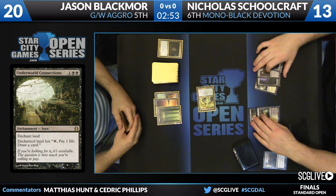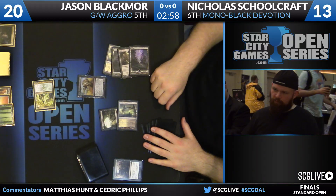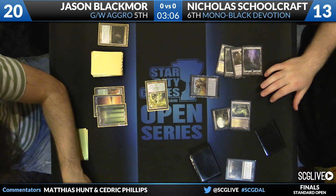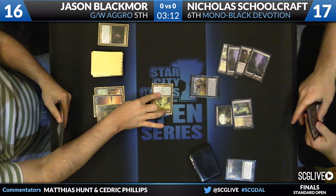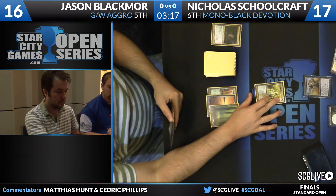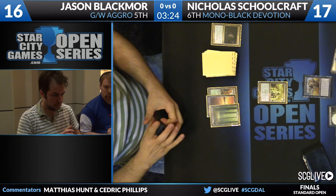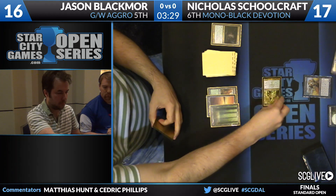This is five mana in — looks like a Grey Merchant probably for four, and it will be for four. Schoolcraft goes up to 17, Blackmore goes down to 16. This is that trump — the way he wants to deal with Voice of Resurgence: play a 2-4 and simply block Voice rather than trying to remove it. A little surprised Blackmore doesn't cast Celestia Charm this turn. I think the thought process is he wants to save it for Desecration Demon, because it's so difficult to beat.